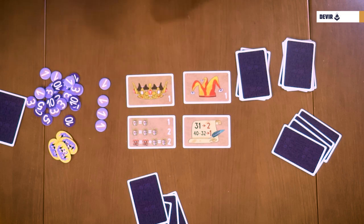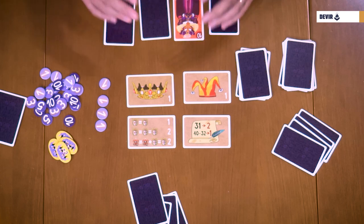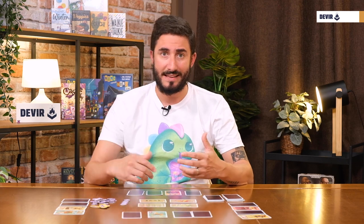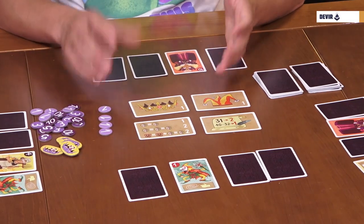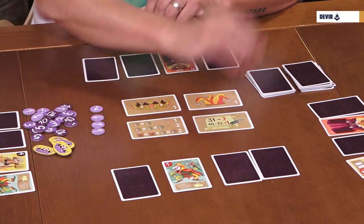Now all players are forced to play all the cards they have in their hand, placing them face down. Those four cards will be the hand that the player will have for the next phase. The second phase of the round is the Wager phase. Players will alternate their turns placing bets on the different suit cards in order — first on Queens, then on Jesters, then on Pairs, and finally on Endgame.